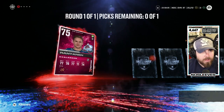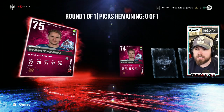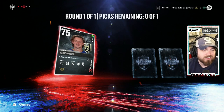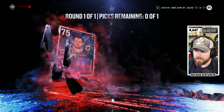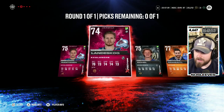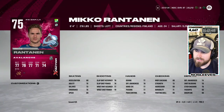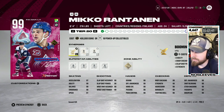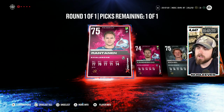Number one — Miko Rantanen, he's got a 99, we can be okay with that. Next up, Gabriel Landeskog — teammate, why not? Then McKinnon to complete the trifecta. We also got Jack Eichel, which we don't want, and Leon Draisaitl — okay. Lastly, Hellabuck. Since I have Draisaitl and Eichel, ranking this pack: if you upgrade all the way, Rantanen is the best card because he's 99 overall, six-foot-four — one of the better cards in the game. We'll go with Rantanen as our selection.